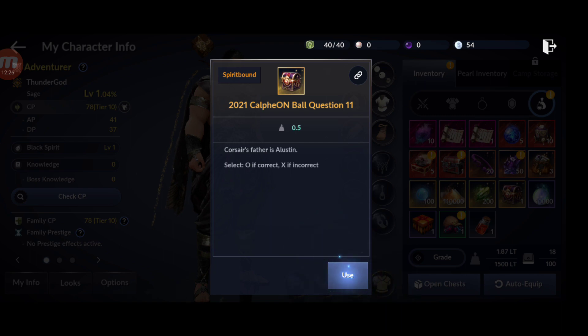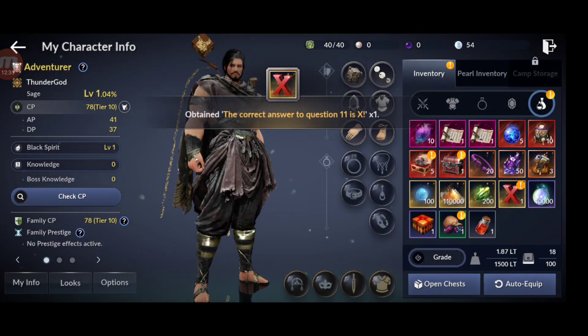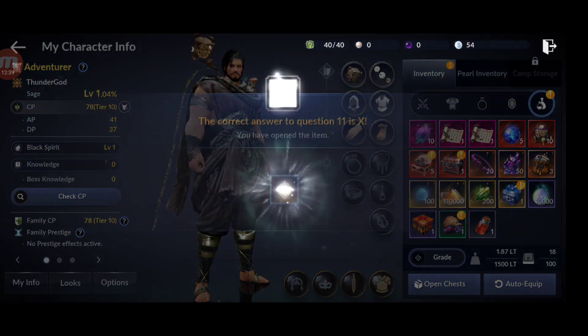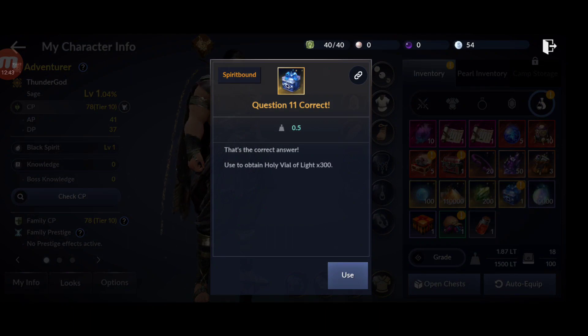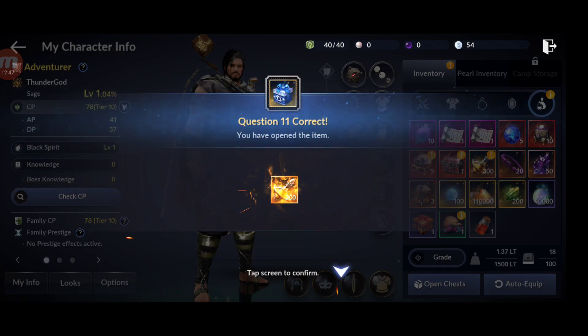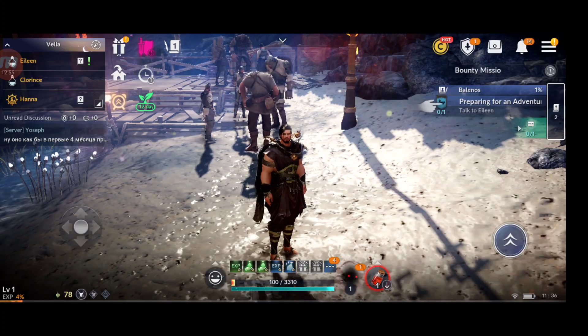The final one, question 11: I chose X but it was incorrect, so choose O for question 11. We get Vials of Light, 300 - but I only got 10 since I chose incorrectly. Choose the opposite of me. So these are all the quiz rewards, plus all the other rewards on top of that.